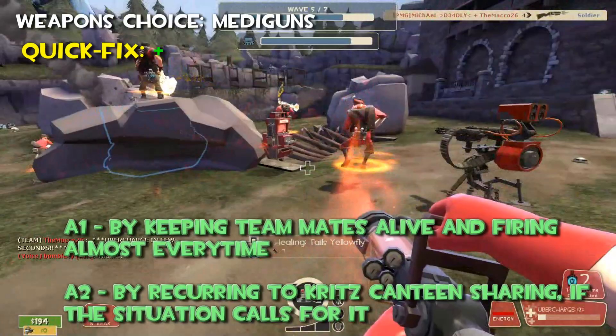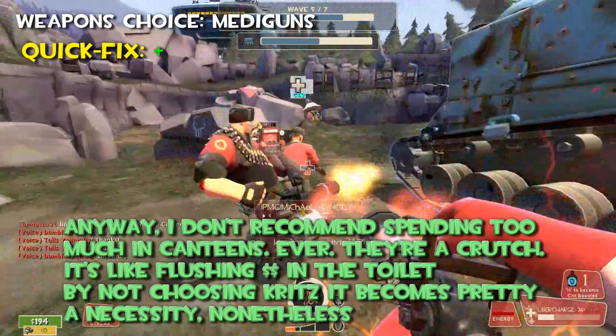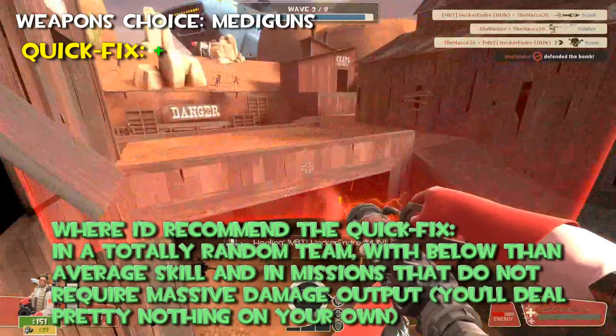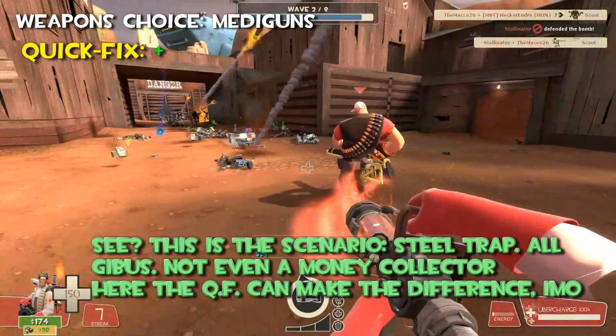In fact, I don't recommend spending too much in canteens with any class, ever. They are a crutch — it's like flushing dollars in the toilet. But by not choosing the Kritzkrieg, it becomes pretty much a necessity nonetheless. So far, where I'd recommend the Quick Fix? In a totally random team with below-average skill, and in missions that do not require massive damage output. You'll deal pretty much nothing on your own. Let's watch this scenario — it's a siltrap, all gibbet almost, not even a Manic Lecture Scout. Here, the Quick Fix can make the difference, in my opinion. Are you counting the number of revives? That's where this secondary shines.